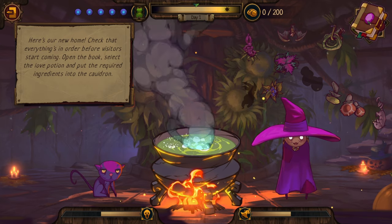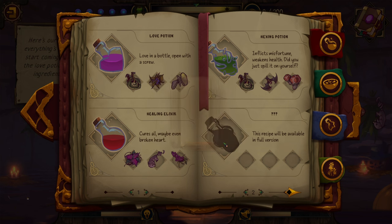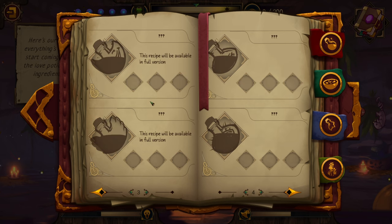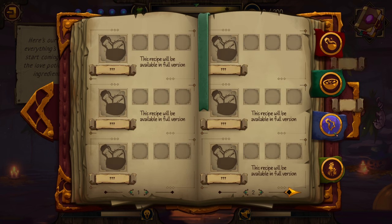This is your magic book. Take your time to browse all of its sections, then click on the potion to highlight the required ingredients. You can also toggle the book with space and flip the pages with A and D. We have a love potion - Love in a Bottle. There's also a Hexing Potion that inflicts misfortune and weakens health, a Healing Elixir that cures all, and more stuff available in the full version.